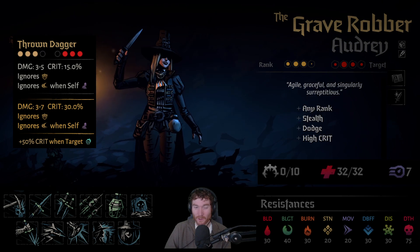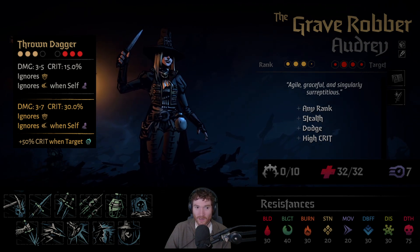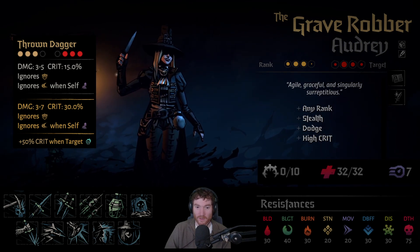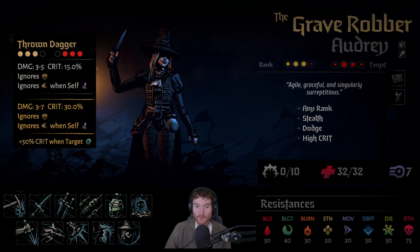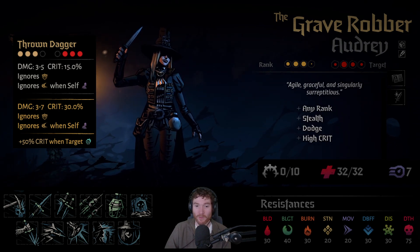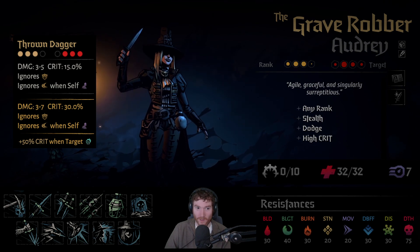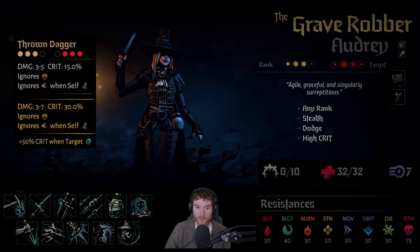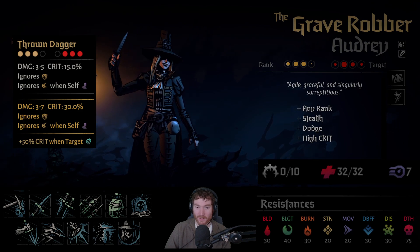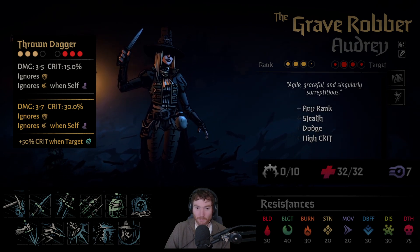Throne Dagger — I don't really like this. It's a lower damage ability than Pick to the Face, a bit more flexible in its targeting but not a whole lot. Can't hit position 1. Ignores guard, which is okay but not exceptionally good. Ignores evasion is quite a bit better — it ignores the target's dodge — but the prerequisite is that you become stealthed. The Grave Robber really needs to start stealth in my opinion. They have too many stealth payoffs and not enough ways, from an action economy standpoint, to get into stealth regularly. Most of the time you're just better off using Pick to the Face than this ability.